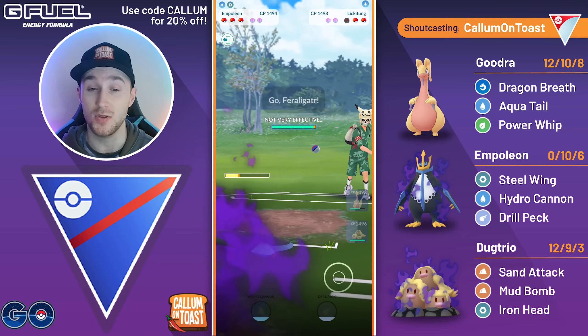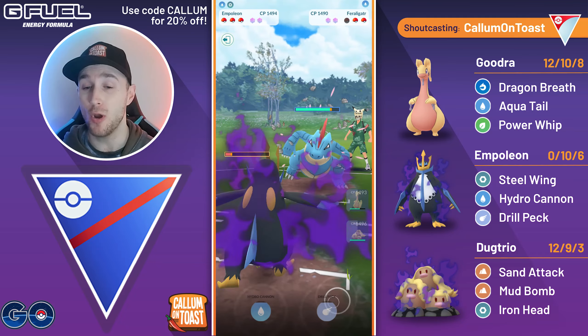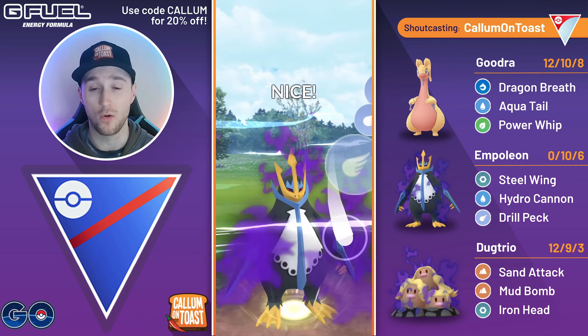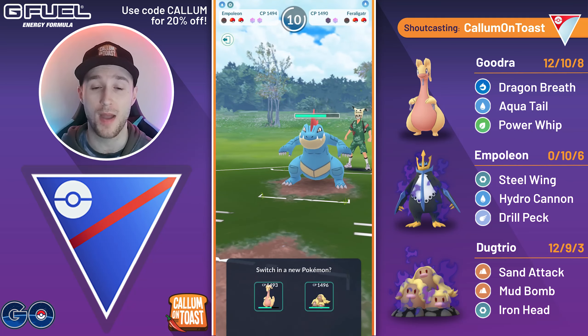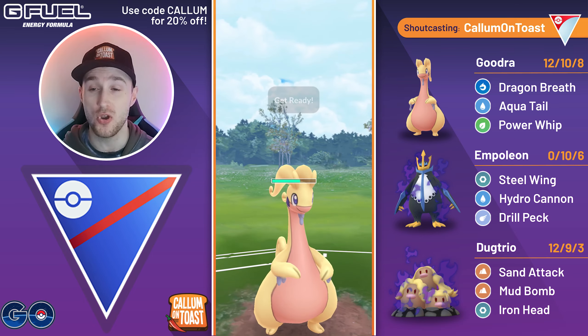Let's see what the opponent wants to do — they're going to come in with their Feraligatr. I will be able to make it to a Drill Peck, but they will go for a full Shadow Claw farm down, which certainly isn't ideal. We grab a shield with the Drill Peck. The opponent has quite a lot of energy, so this is quite scary for us. I'm going to come in with my Goodra and fire off the Power Whip immediately, hoping to grab the final shield or just take them out.